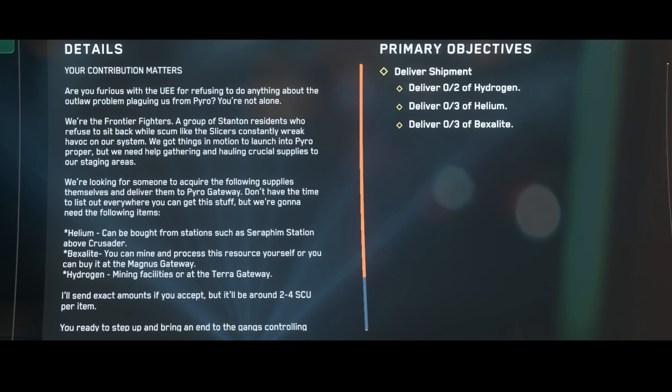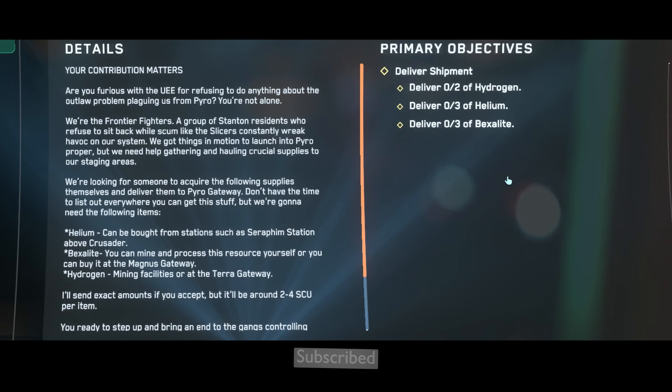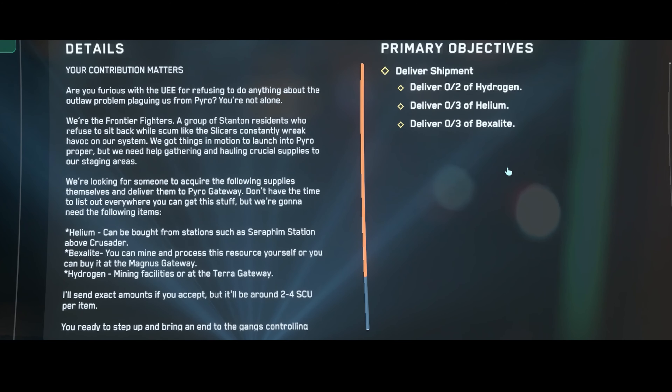So I decided to take on the mission where you transport minerals that are significantly more expensive. But here's the advantage: you only have to deliver a maximum of 4 SCU of minerals. That means a maximum of 6 containers of 4 SCU per mineral, and all minerals can be bought at stations, which reduces the risk of pirate attacks to zero. The freight elevators actually work there, and the best part is I can do this with a small ship like the C1.